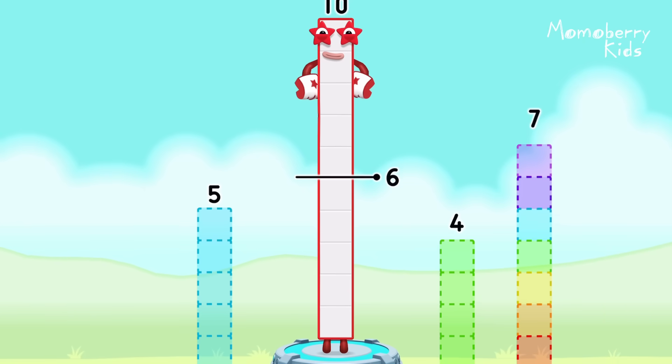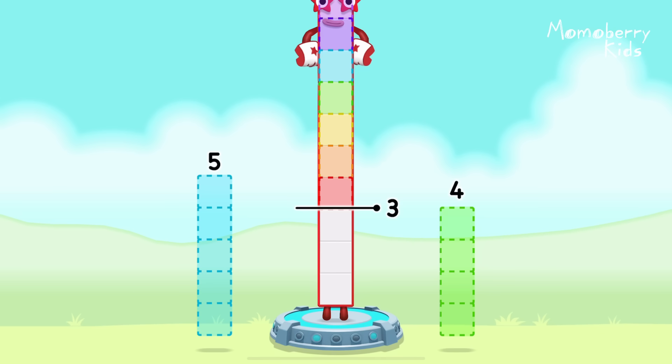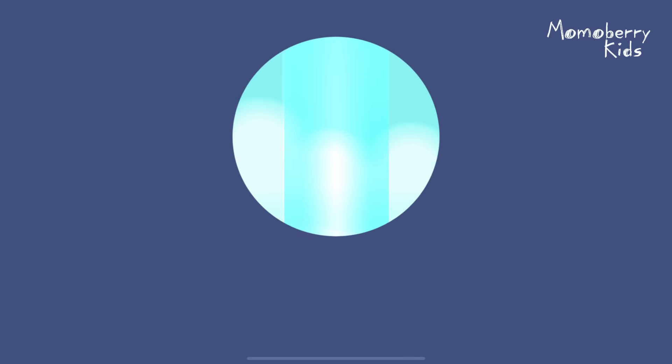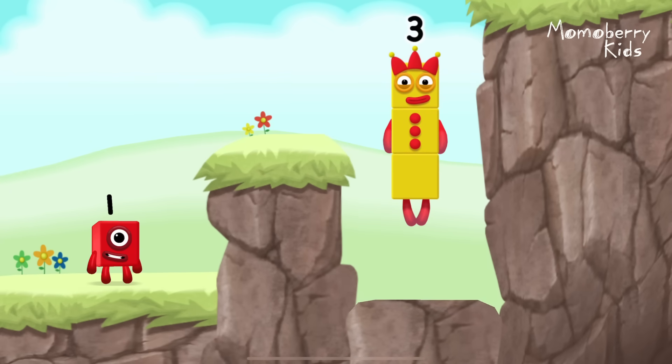Take number blocks away from ten to leave three. Seven — correct! Ten minus seven equals three. Three. Yes!